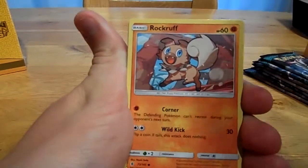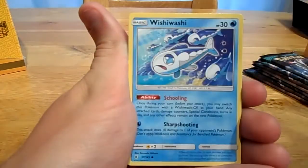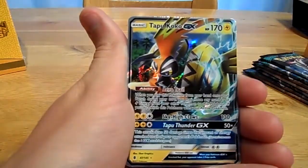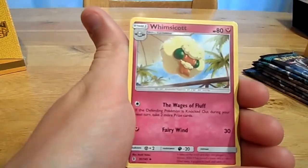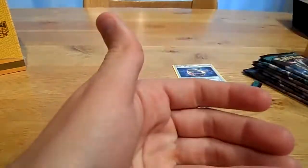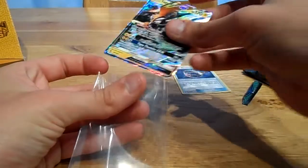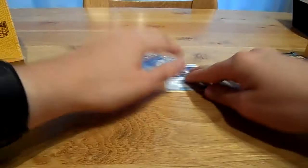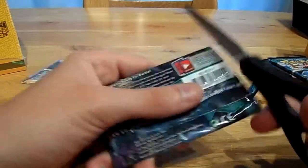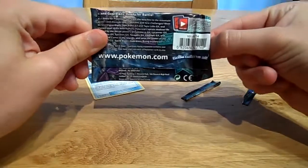We start off with a Rockruff, a Clefairy, a Vanillite, a Wishiwashi, a Komala, a Reverse Sableye, and a Tapu Koko GX — nice start, first pack first GX! Also a Vanillish and a Choice Band. Let's put these aside and put that Tapu Koko in a sleeve. These cards are available on Marktplaats if you want to buy them, as we're trying to sell some cards as well.